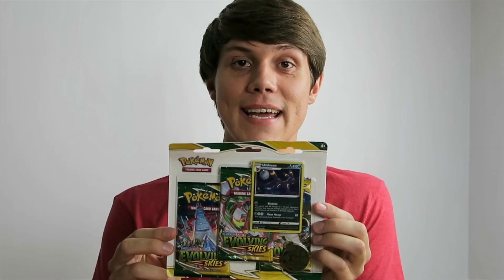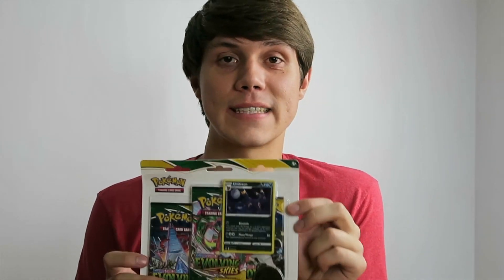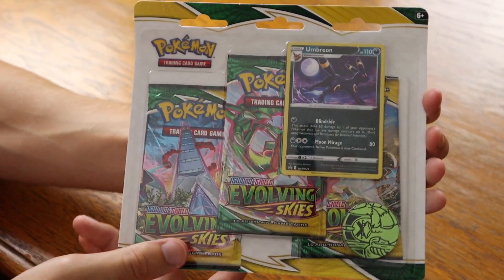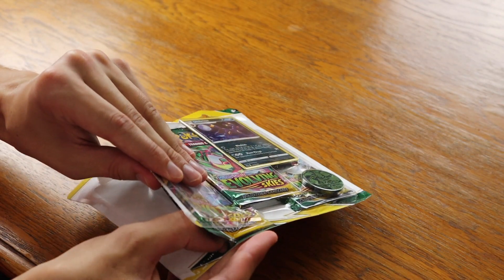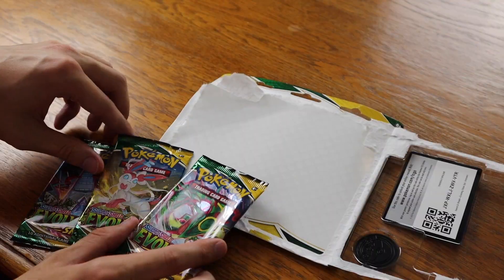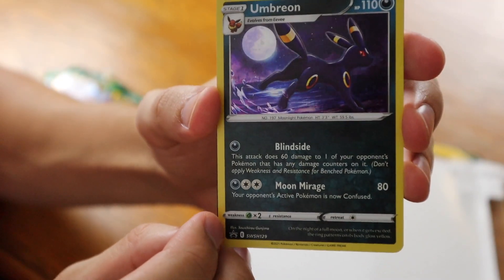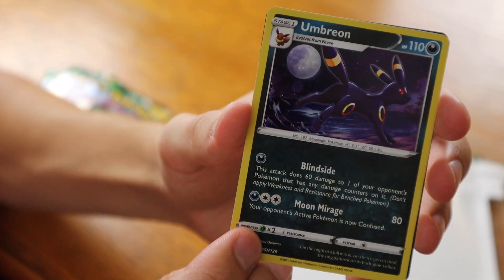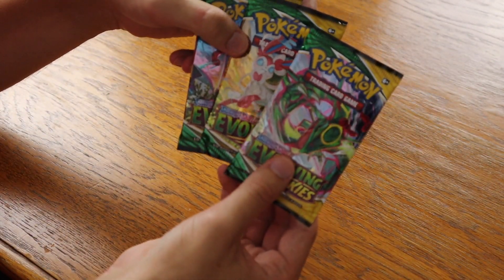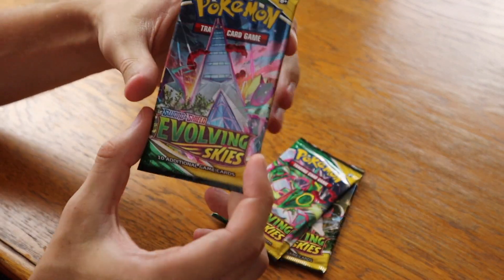Moving on to the next three-pack to see if we get any luck. So far, so good — we got one really good pull, but we still haven't beaten last time where we had one good pull out of six packs. Let's see if these last three packs have any luck for us. This pack looks like it was sealed to the box — that's a little weird. Looks like this time we got Duraludon, Sylveon, and Rayquaza. The Umbreon holographic looks very cool with that moon in the background — Umbreon is Eevee evolving at night time. And the code card.